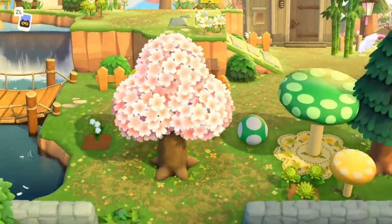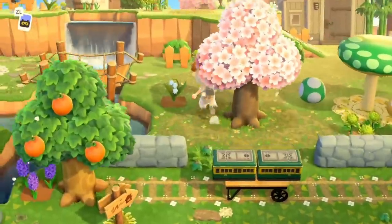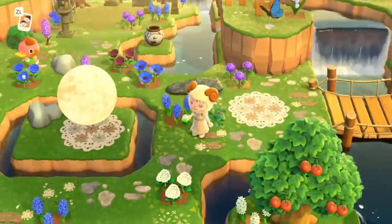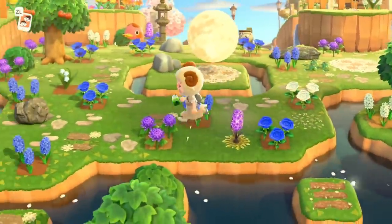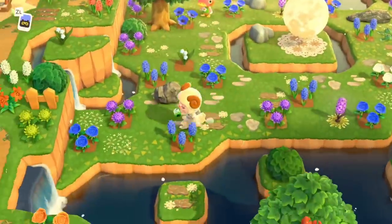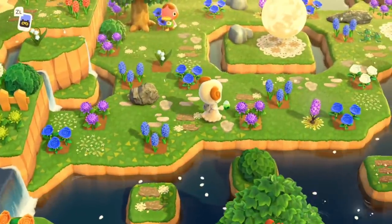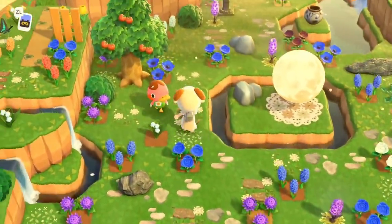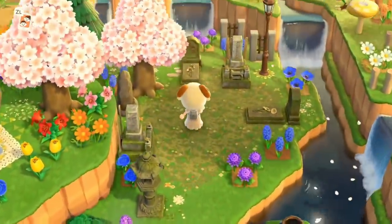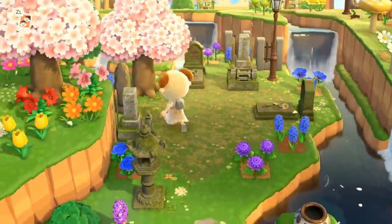We've got so many mushroom items that look so, so cute. And then over here — oh my goodness — we have a little moon rock garden. This is so beautiful, I am lost for words at this island. It is amazing. And then we have a little graveyard.